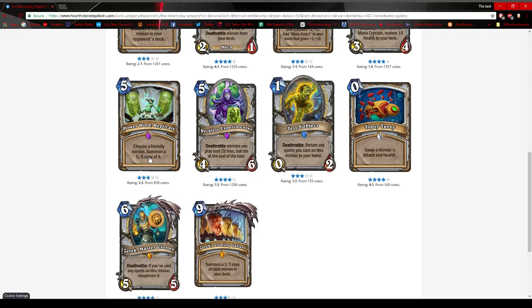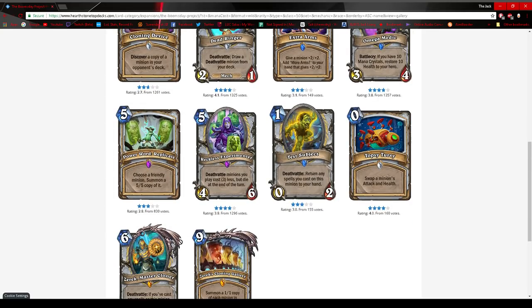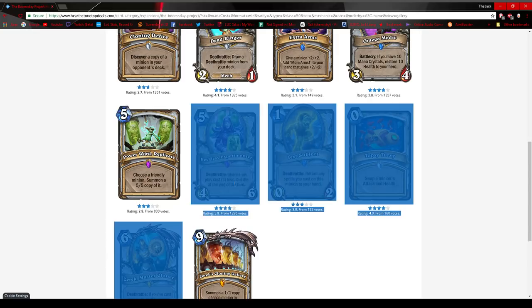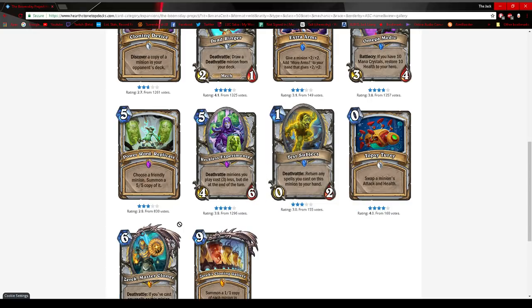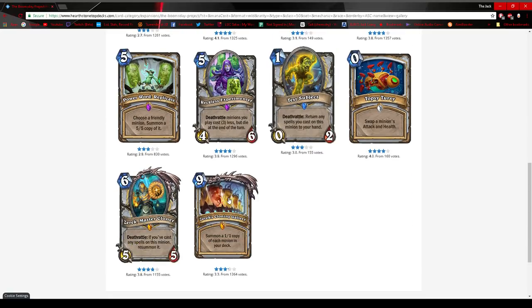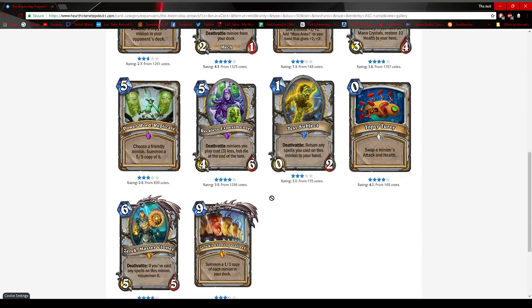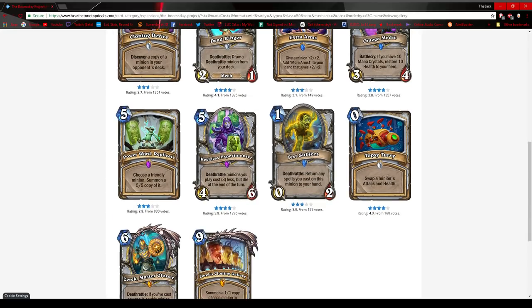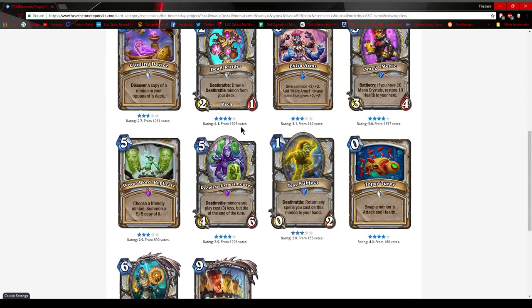Zerek's Master Cloner: if you cast any spell on this minion, resummon it. I don't think it's too slow — it might be put in the Deathrattle deck for more value, but then you have too much value, not enough tempo, and you're cheesing wins off bad draws while still losing to hardcore combo decks like Shudderlock. Zerek's Cloning Gallery summons a 1-1 copy of each minion in your deck, which instantly completes the quest, but I don't think it's very good in Standard — maybe in Wild. Priest got cool tools for Quest Priest, but I think Quest Priest rounds out other control decks, is annoying, but is beaten by Shudderlock. I don't see it rising to tier one.